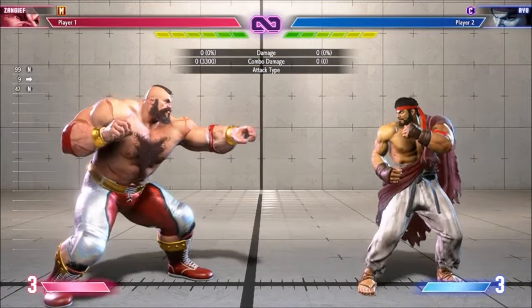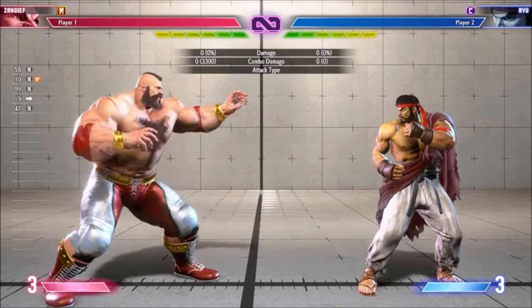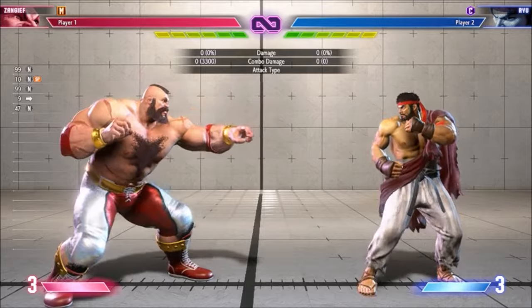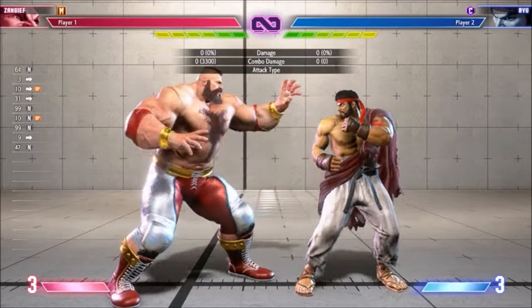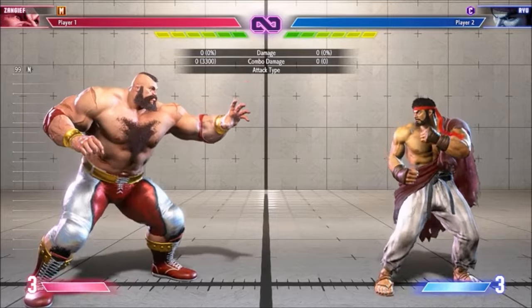For grapplers, having a 1-frame SPD input is kind of nice, because you don't need to spend time churning it. This would be most helpful for walk-in SPD, but sadly you can't choose to do light SPD for the extra range if you do it this way. Special mention for Zangief, where Modern allows him to easily do a standing 720, which is restrictively difficult on Classic.